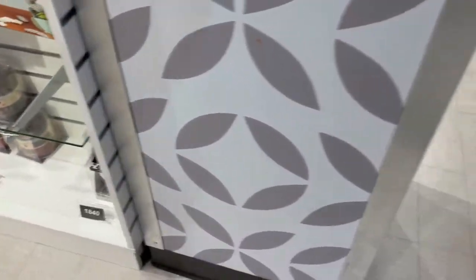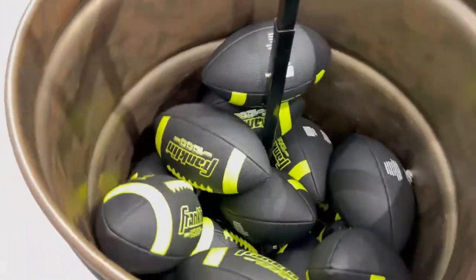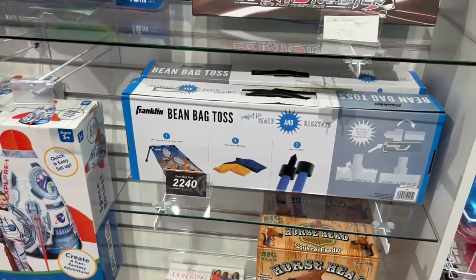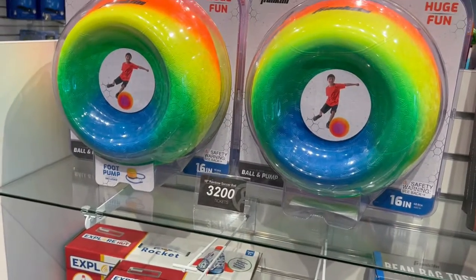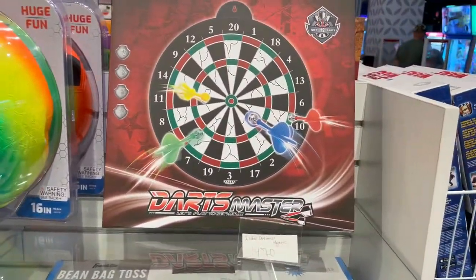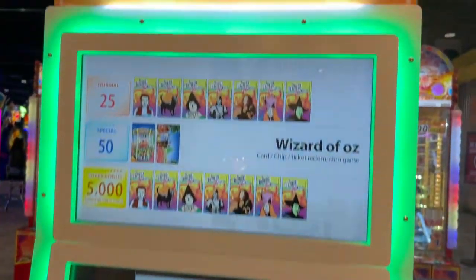They have some footballs, Lion King items, beanbag toss, an astronaut sort of thing, a soccer rainbow ball, and a cardboard item. Here is the redeem machine for your cards — pretty cool.